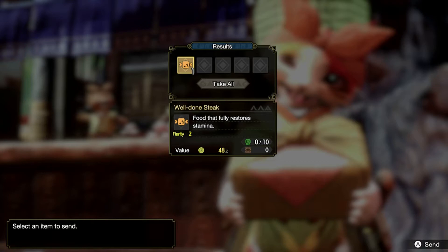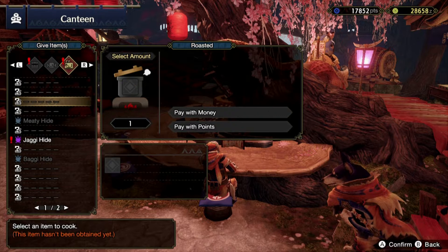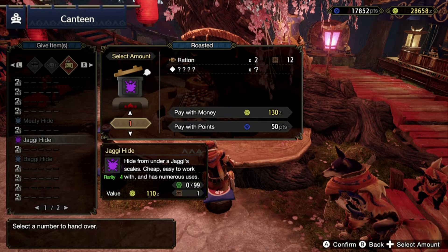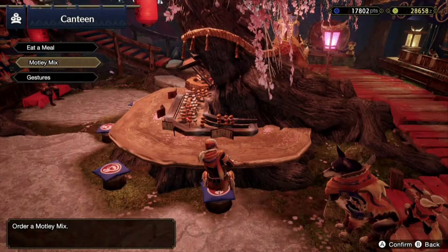We just went and delivered one of the other raw meats. Now we get here the well-done steak. We got a new hide called the jaggy hide - it's a hide from a jaggy. The skills are cheap, easy to work with. Let's just click only one and stick to paying with points for today. We got a ration. We're going to take it all.